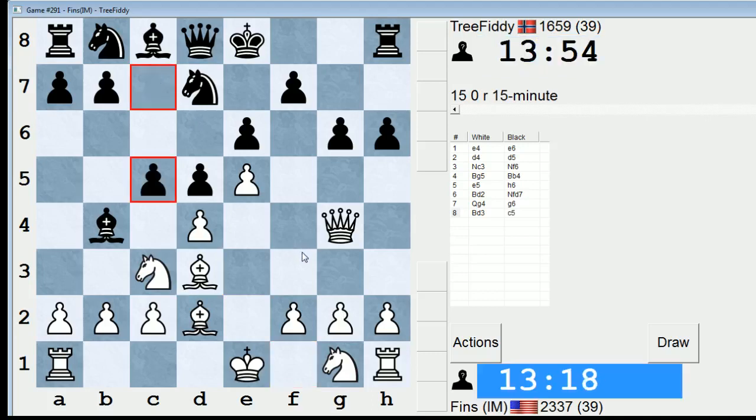Maybe we'll find out. There's also the possibility of me taking on G6 here — so Bishop takes G6, and then if F takes G6, Queen takes E6 check. It's very interesting. A lot to think about in this position. My original intention was Knight B5, but now I'm thinking that might not be as big of a deal.